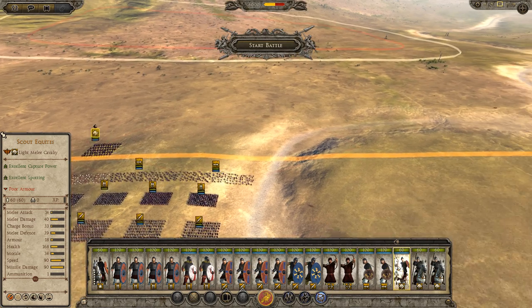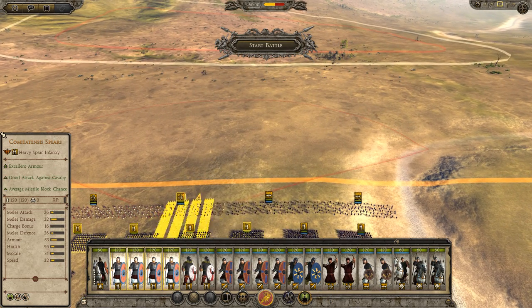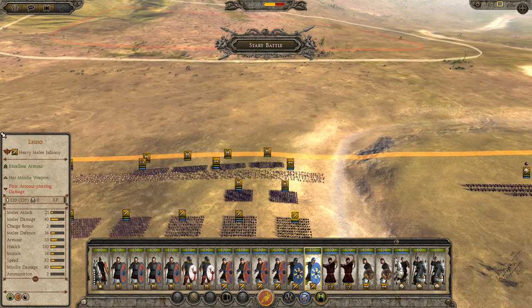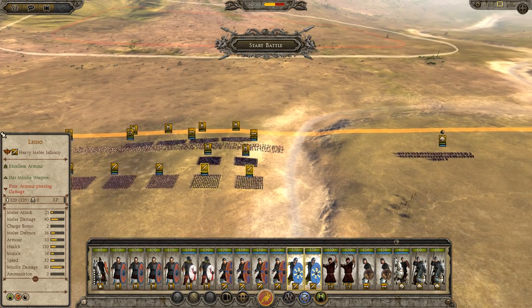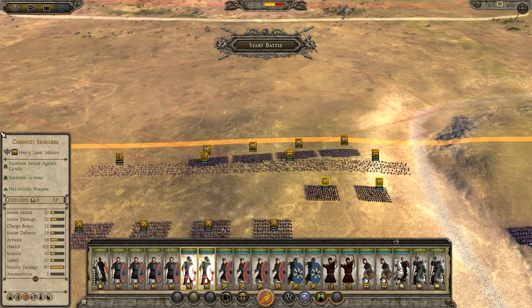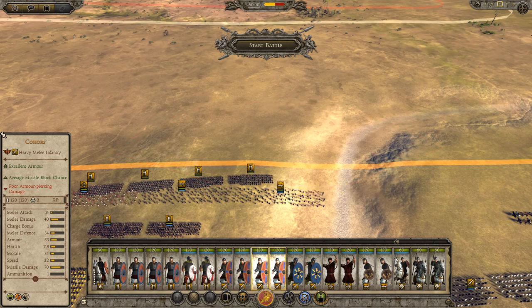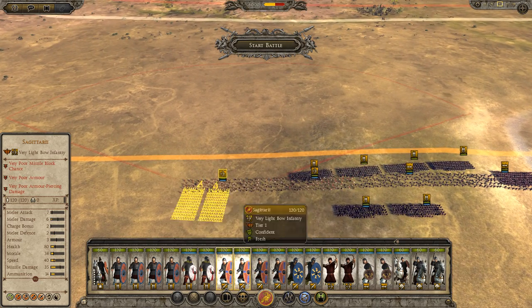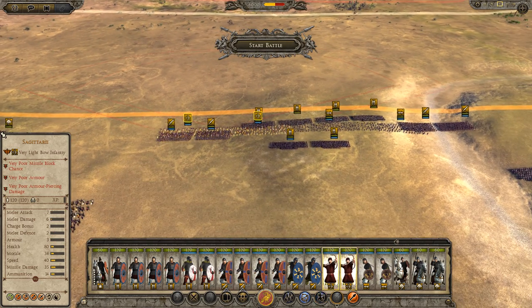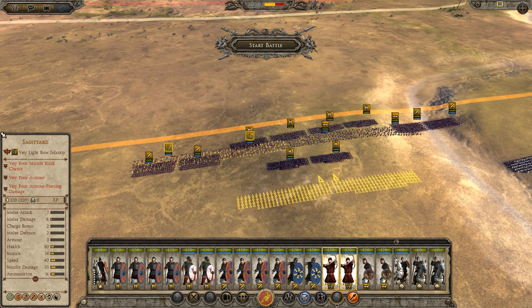Start putting our cavalry on the flanks for a basic formation. Have the comitatenses hold the center, the legio on the flanks, and have the cohorts guard the flanks of the comitatenses. I'll have my sagittarii just behind.